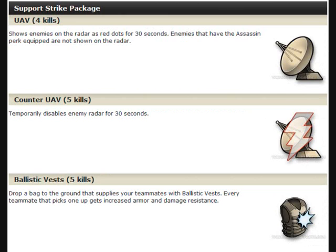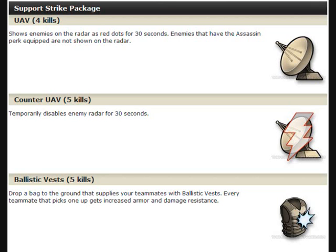Now onto the Support Strike Package. When you die, you stay on the killstreak — that's what makes it so good and easy to get. You have UAV, Counter-UAV, and Ballistic Vest, which is like double health — people pick it up and you get about five of them and your whole team can take them. Then you have a Booby Trapped Care Package which you can't take, but the enemies can. When the enemies take it, it blows up and kills them — they think they're taking a normal Care Package. They can't see it on the radar; all they see is a Care Package, and it blows them up with a massive explosion.